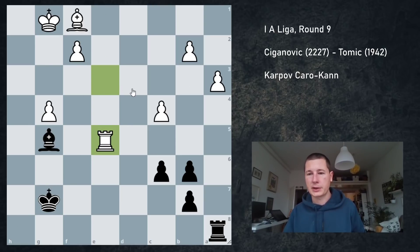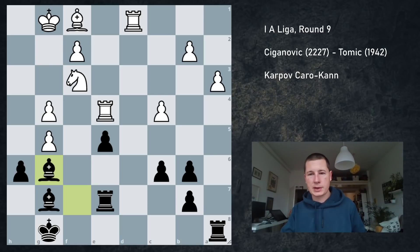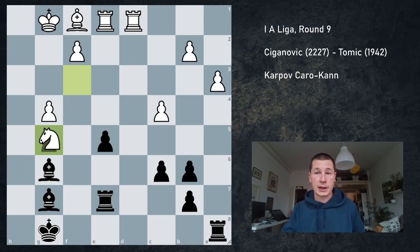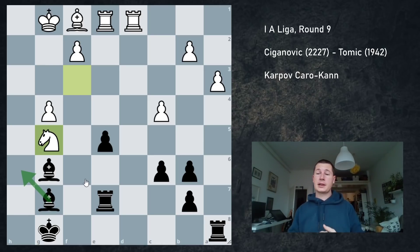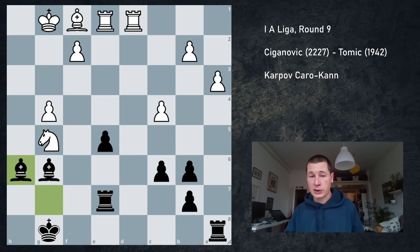But if I go Bh6 here, I don't think it really works because he can go Rd6. If I take then he takes, takes, here and here — obviously white is better. The reason my idea doesn't work is not simply because it loses a pawn. It's because after Bg6, Re1, hxg5, Nxg5, I cannot play the main idea behind the pawn sacrifice: Bh6. And this I completely missed. If you saw my game against Robert Zeljic, Grandmaster, in round two — it was also a Karpov Caro-Kann — I lost because I neglected my sixth rank.